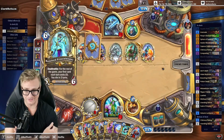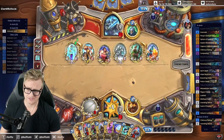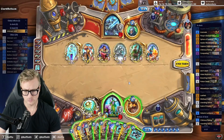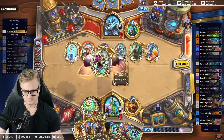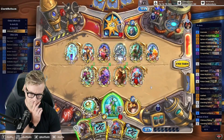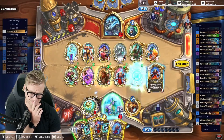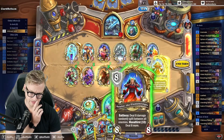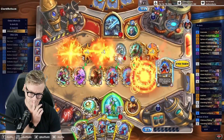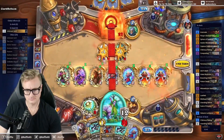I think we should be scared — I legitimately am. That's why I just gained armor there. There's no way for them to come onto my side, is there? That's set up for the Mechathun combo. So I need to win here. I think we're getting Mechathun-ed.